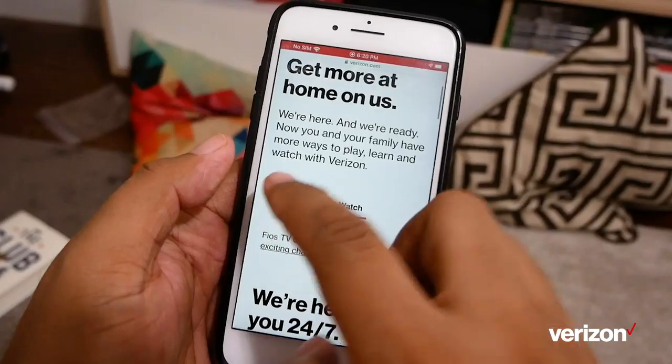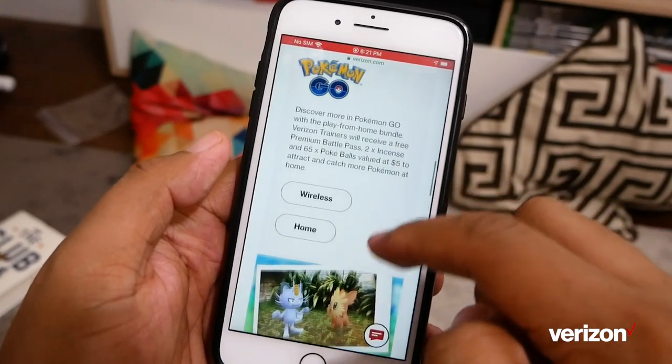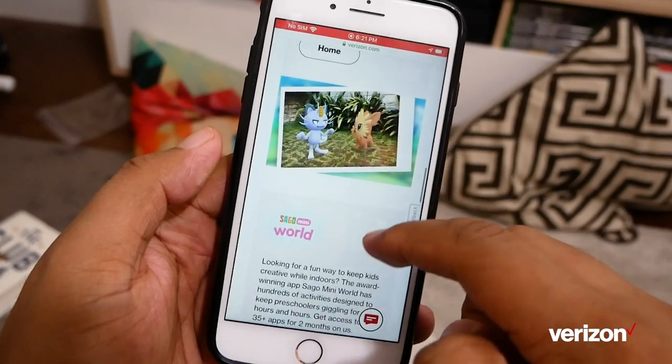To be honest, I kind of wish we were playing something newer. Actually, that's just the thing. To everyone out there who's stuck at home and, like me, wants to do something other than, you know, grow your own hair — Verizon has added Play More at Home on us. That means Verizon customers get free bonuses to some great games for creating and connecting, like Roblox, Pokemon Go, and for the younger players, Sega Mini World.